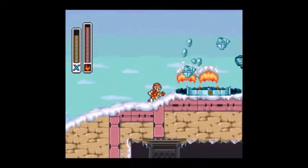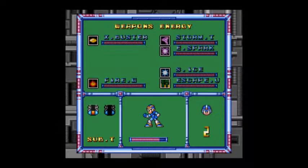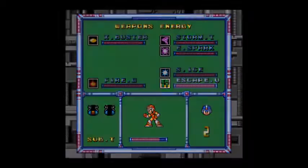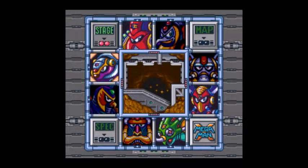Let's destroy this other little igloo — not sure what they're called. So that's it for this stage. Let's go back using the escape unit. You can only use that on a stage that you've cleared. But now let's take out Armored Armadillo, I believe.